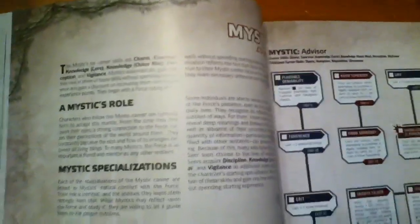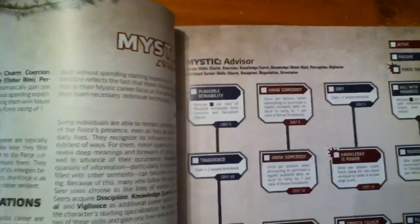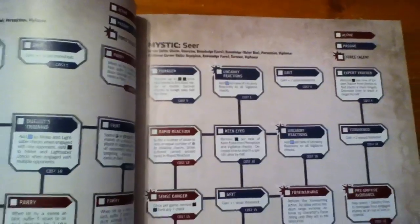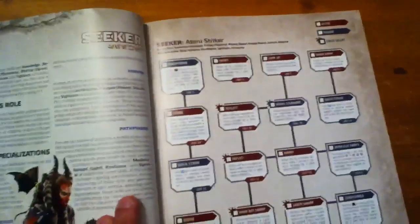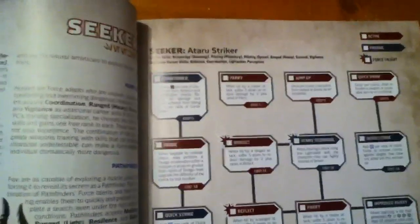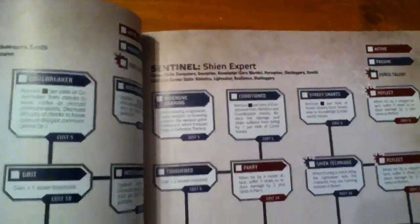A Mystic is another starting point, with specializations of Advisor, Makashi Duelist, or Seer — maybe if you want to play something more like the Covenant from KotOR days. You can choose to be a Seeker with specializations of Ataru Striker, Hunter, or Pathfinder. You can choose to be a Sentinel — be an Artisan, a Shadow, or a Shien Expert, kind of delving back into the KotOR era.